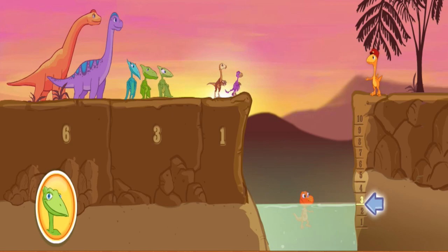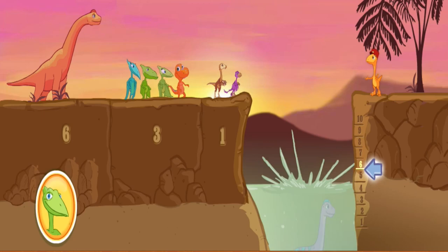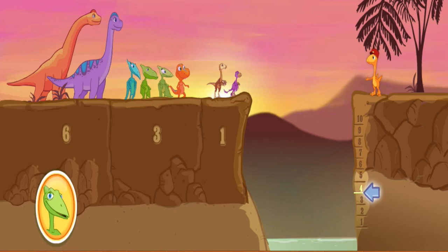Good job team! Here's the target mark! Click on one dinosaur whose size will raise the water to level six! Good job team! Okay team, it's getting harder now! Here's the target mark! Click on two dinosaurs whose total size will raise the water to level four!